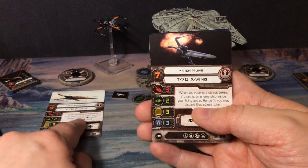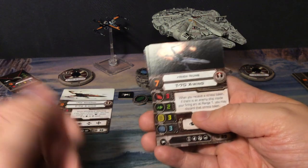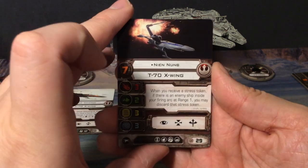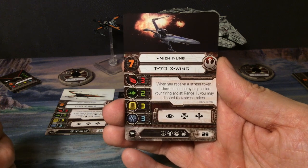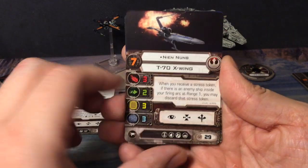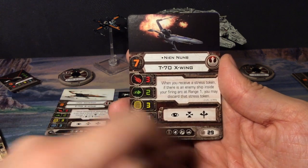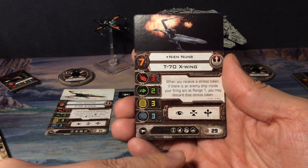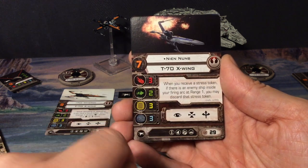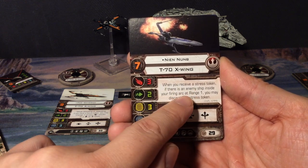I've seen Poe in quite some lists I've been researching — lists that were played at nationals, regionals, and such. He comes up quite a lot. Next up we have Nien Nunb, also for the T-70 X-Wing. Pilot skill of seven, the rest of the stats are the same, and the same actions. The cost is 29.